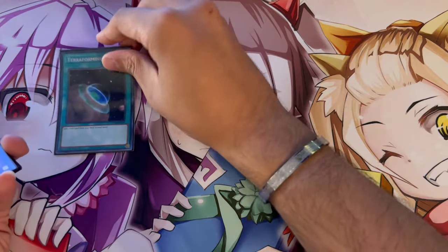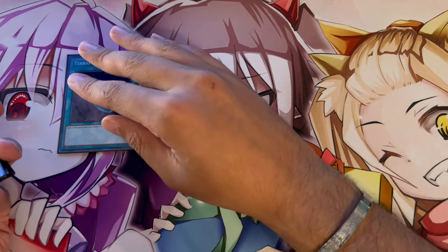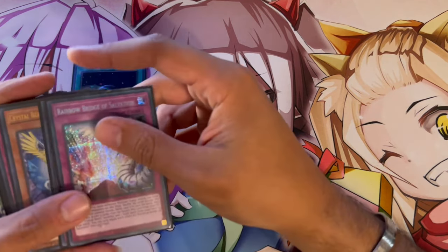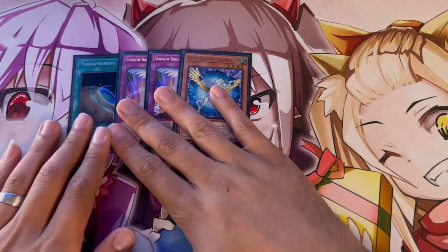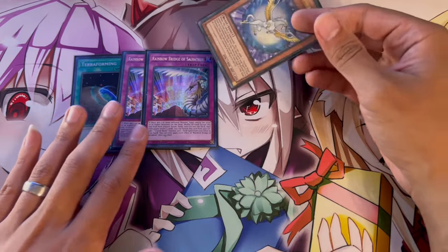For some supplementary cards, we're playing one Terraforming because we want to get to our Field Spell, whether it be Wraithsoth or the Horus Field Spell (Walls). We're also playing two Rainbow Bridge and Crystal Beast Sapphire Pegasus. The reason is kind of the same as Terraforming — we want to get to the Field Spell as fast as possible, but Rainbow Bridge is actually really good to open.